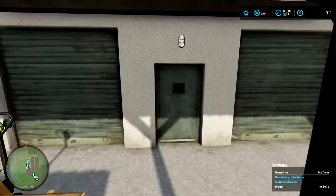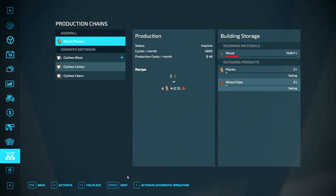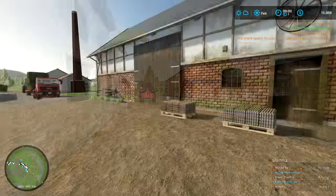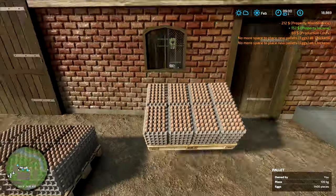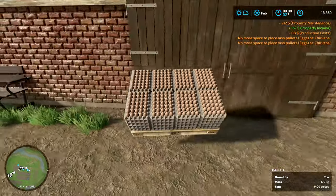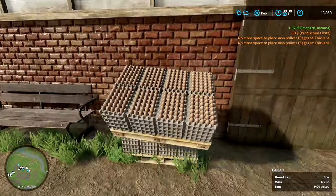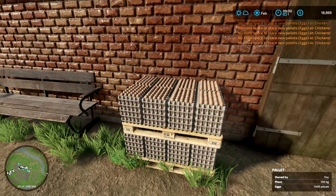Push! Get the last little bit in there. There we go — we have delivered them. Excellent. 19,000 litres of wood, which means that we can actually start this production again. Activate. And we can go to sleep. Oh, we're having the same problem with the chickens now — they actually can only have two pallets. That's kind of ridiculous, actually.